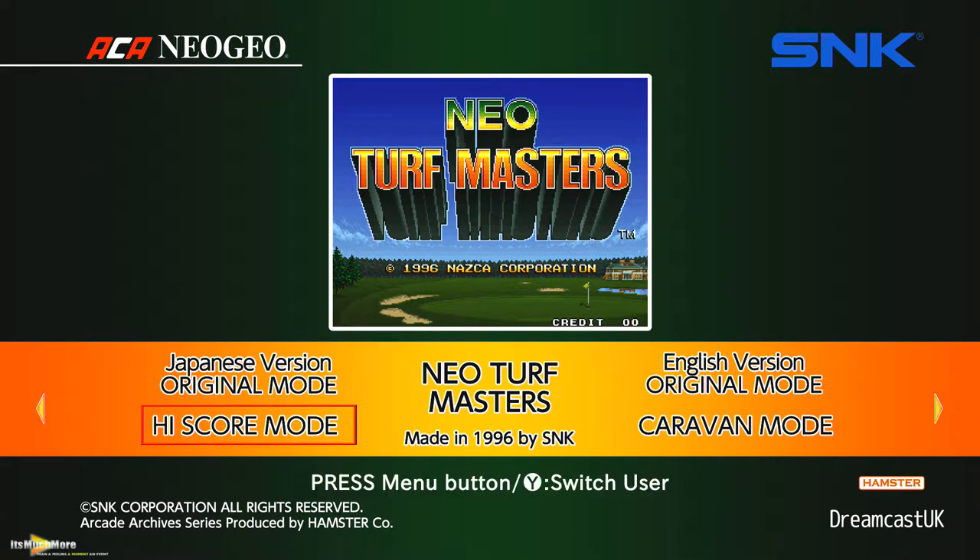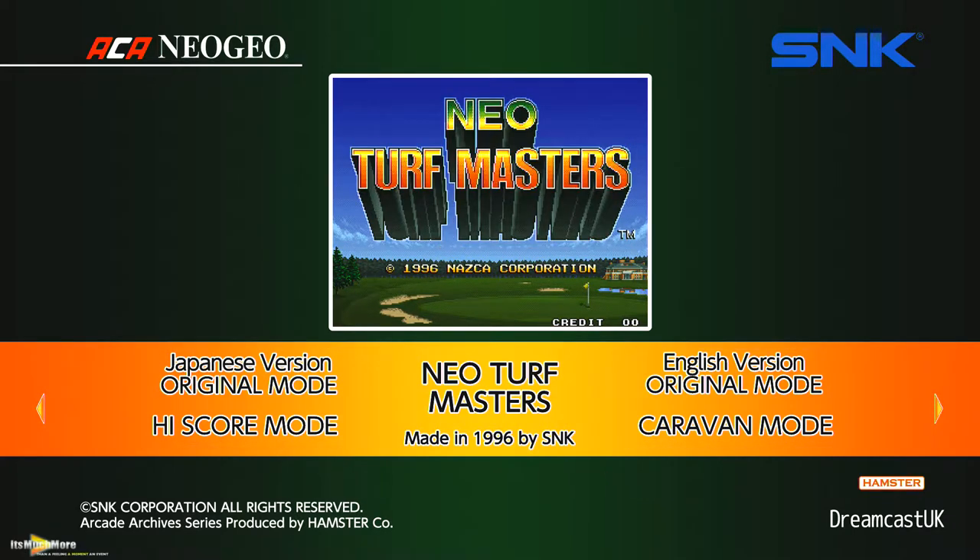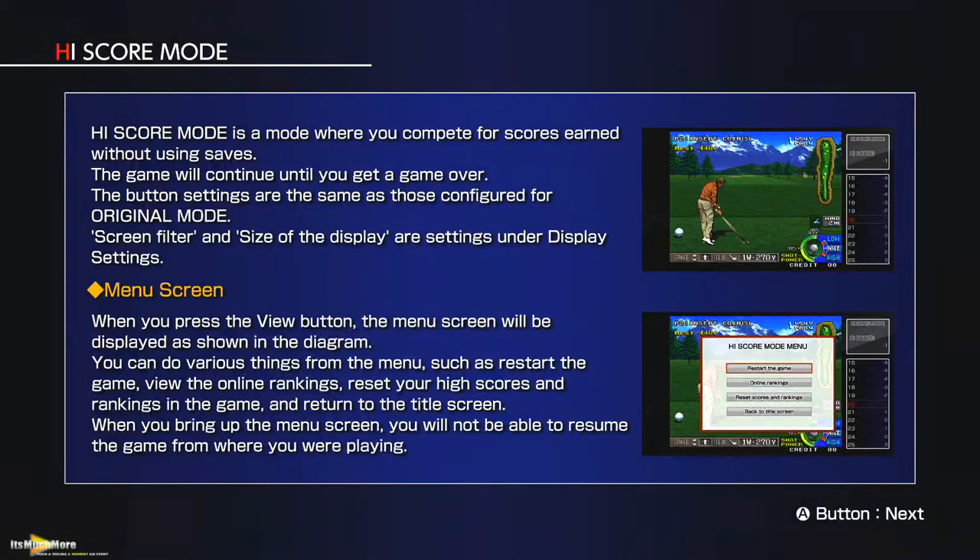We're going to jump into the high score mode. Original mode has the intro and you can choose your character. High score mode is just playing through, so let's have a go. It tells you to complete scores without using saves, get game over when you lose. Buttons are configured from the original mode. You can do a screen size filter, but once you press start you have to restart the whole game, so it doesn't work. The menu mode — you can't resume the game when you bring it up, so what's the point?